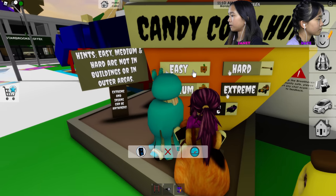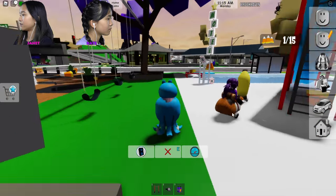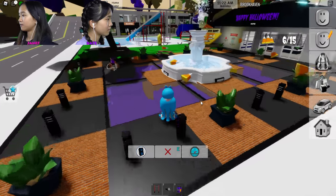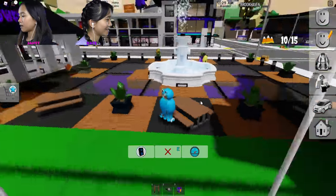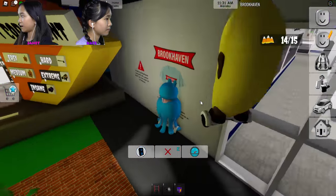Let's click on the easy button. In three, two, one, go! There are 15 candy corn for this round. I just found one — these are really easy. I have like four, five, six. I'm just gonna follow you. The first one to get all 15 gets the point.